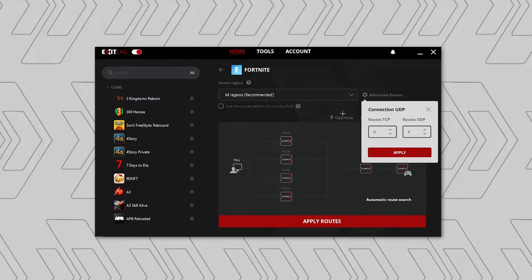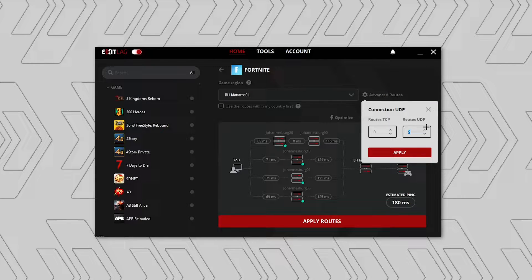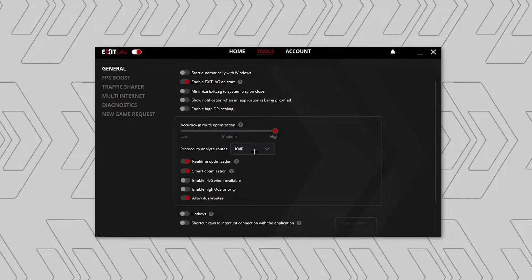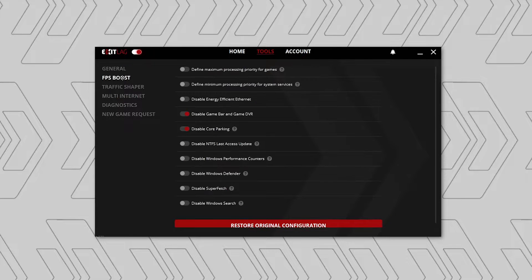One quick tip: whenever you change something in ExitLag — for example switching to Manama 01 or changing to two UDP routes — it is always recommended that you optimize, then update, and then optimize again. That is the one rule you must follow when using ExitLag. In the tools tab, I use ICMP which is the fastest. I sometimes switch to UDP depending on the day, but there's not a big difference between UDP and TCP. I use real-time optimization, smart optimization, and allow dual routes. On the FPS boost tab I only have two options enabled — do not enable everything as it might mess up your computer.